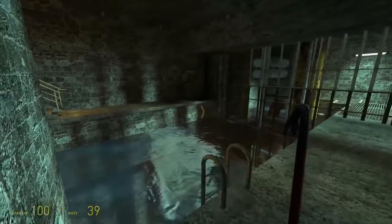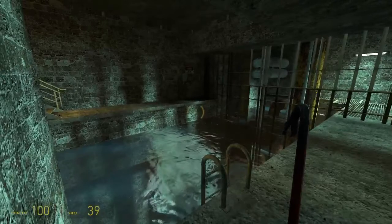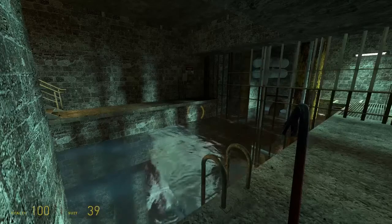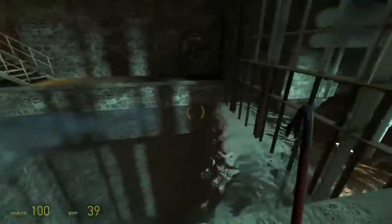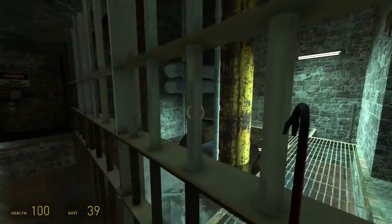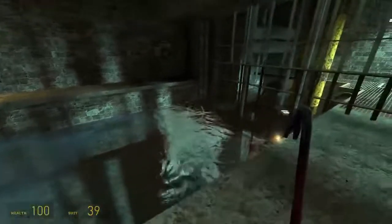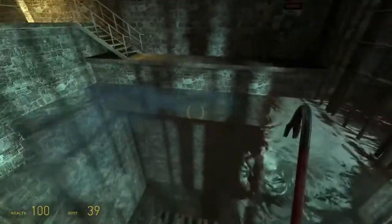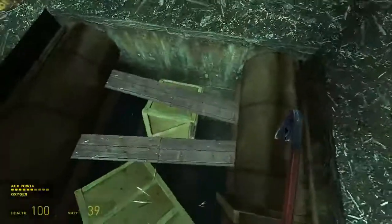Hello everybody and welcome back to episode 3 of Half-Life 2. You may notice a slight visual change as we are now using the Half-Life 2 Update mod, which adds a visual change that is really kind of unnoticeable. The water looks a little bit nicer, although it's kind of weird. It fixes a few bugs and it's basically overhauled the lighting a little bit, but it's not really that big of a drastic change. The only thing I really didn't like was that it didn't carry my save games over from Half-Life 2 original.